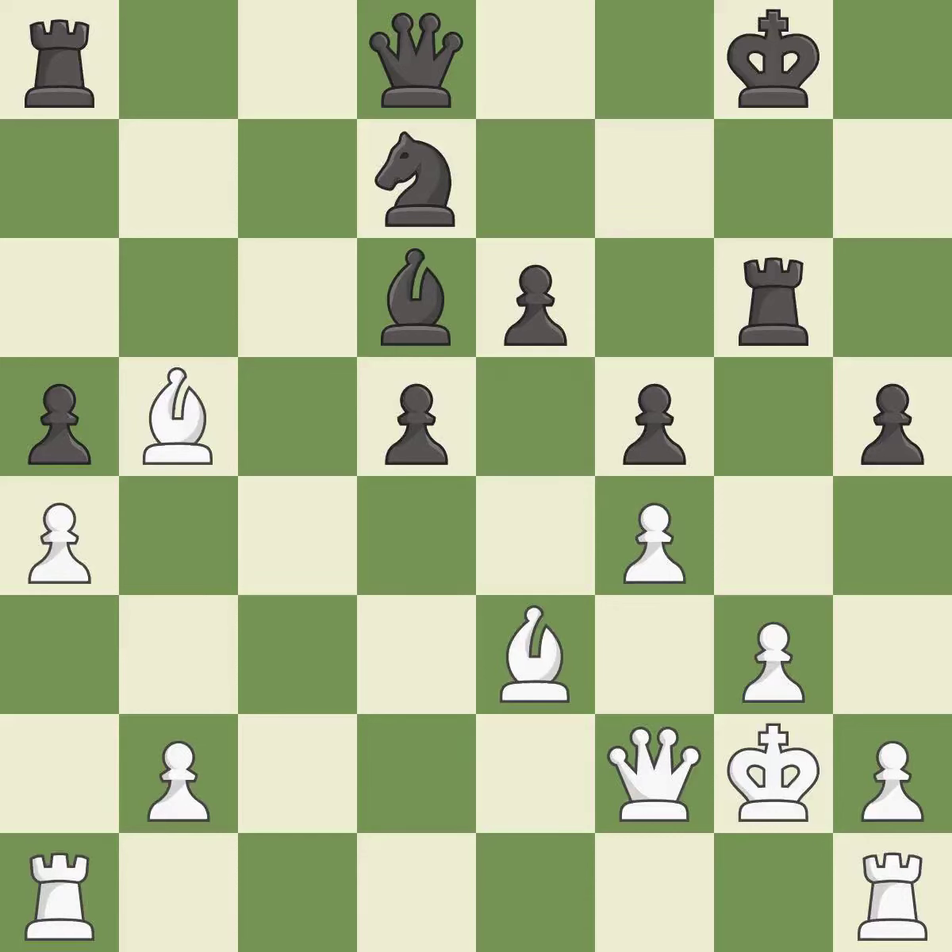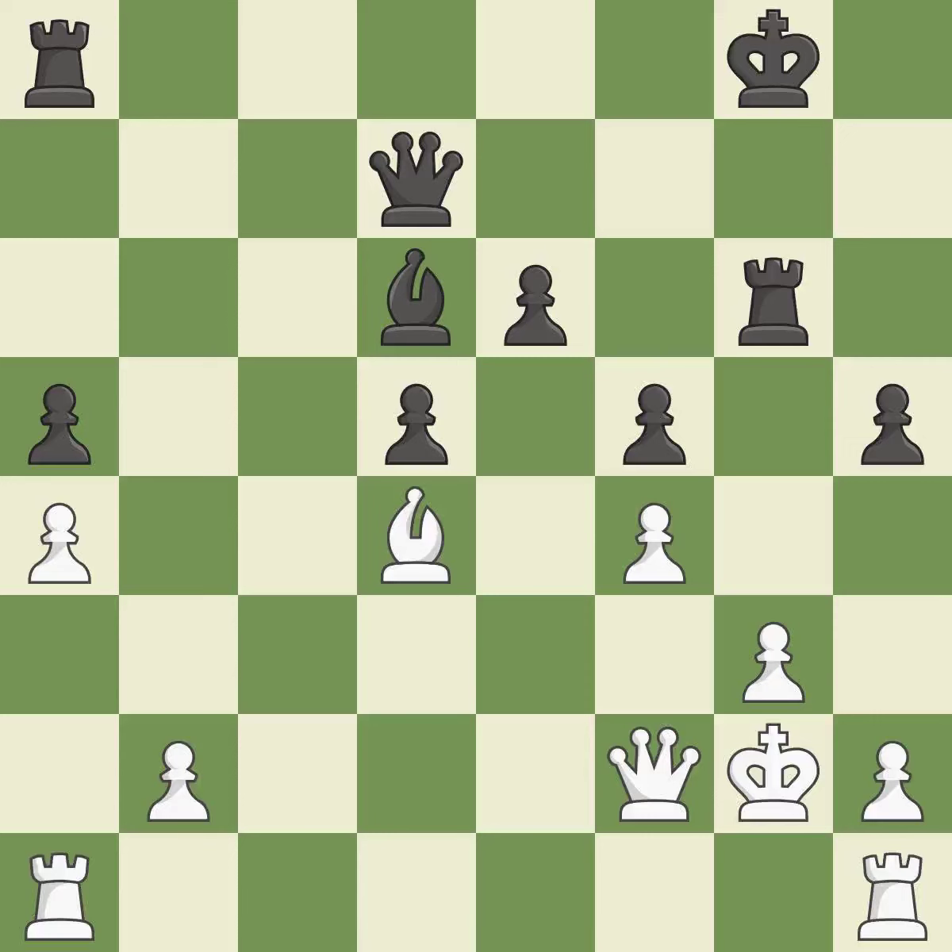This misses an opportunity to centralize a knight so it controls more squares. This permits the opponent to take an open file with a rook — it is an inaccuracy. This misses an opportunity to take an open file with a rook — it is an inaccuracy. Takes back — it is best. This moves the bishop to a more active square, making it gain scope — it is best. This overlooks an opportunity to develop a rook off its starting square — it is an inaccuracy.